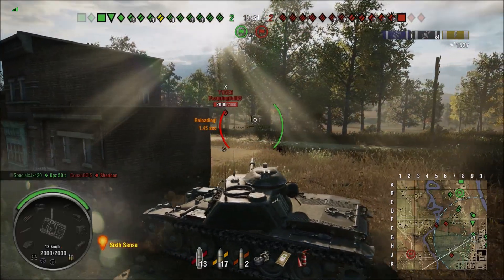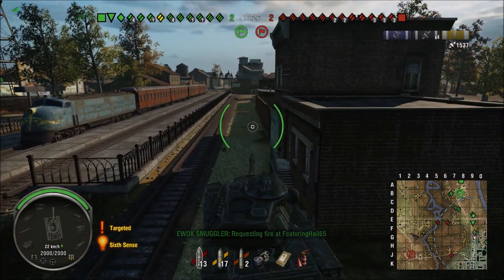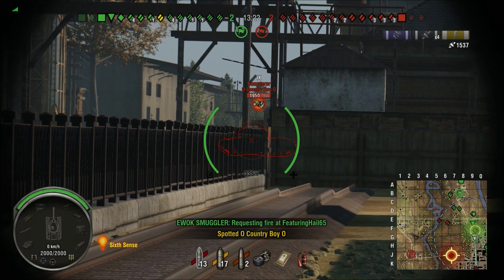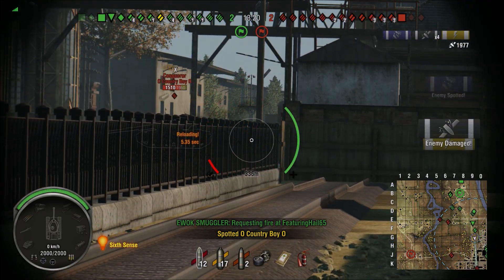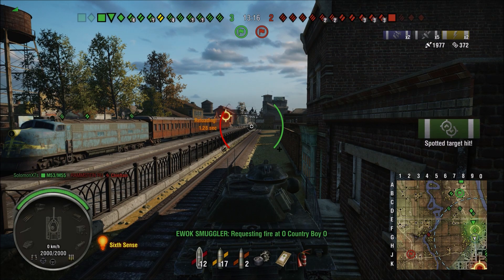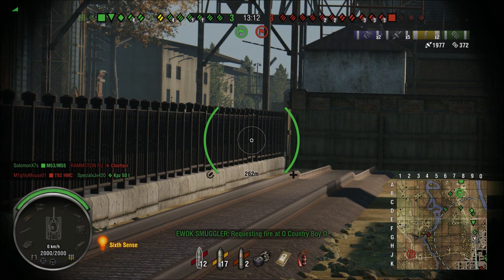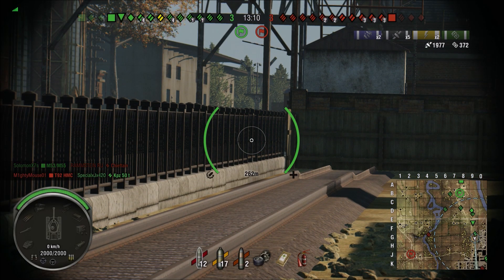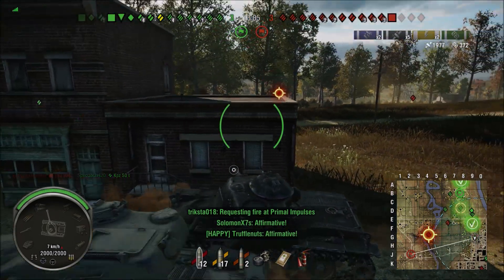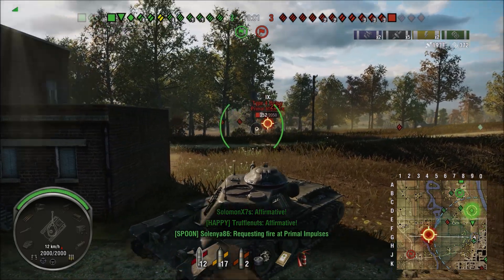This position is good for shooting at these guys while waiting for the opposition to cross the railroad tracks at K9. Hide behind this building — but don't pull too much forward because you can get hit. You can put shells into those guys crossing there. They could potentially turn around and shoot into you, but usually you have a TD sitting at E8 or E9, so if they decide to sit in the middle and shoot at you, they'll get annihilated.